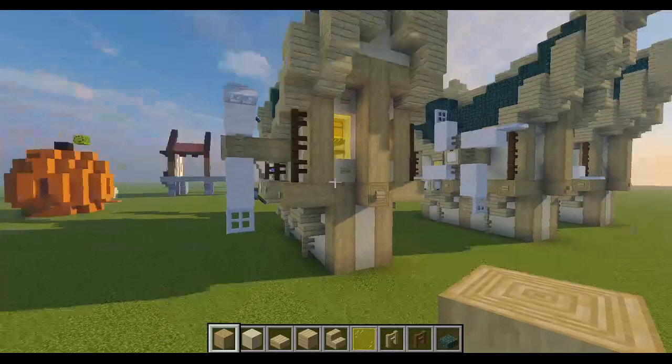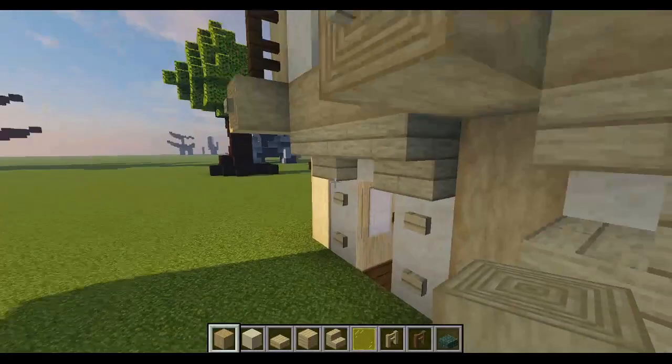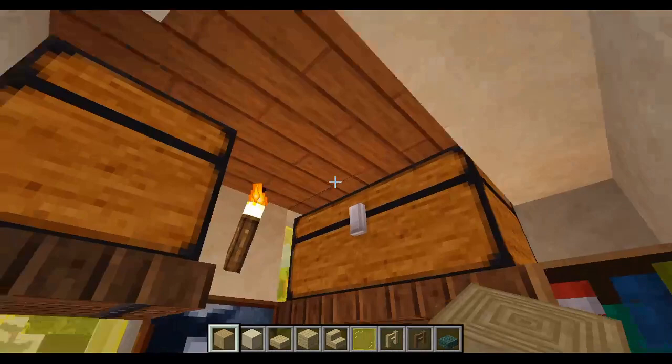It's a very thin, kind of townhouse-y looking thing. I like it, it's pretty cool. We can go inside here — I'm not going to do the interior like usual — but this can give you some simple ideas. It's kind of tight but you can certainly fit a lot of stuff in here.